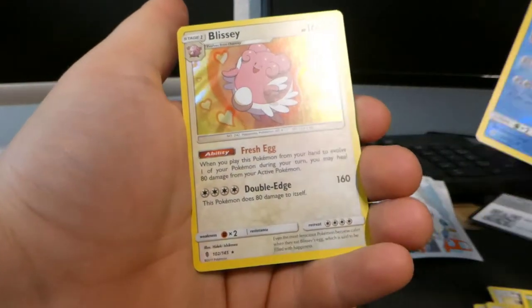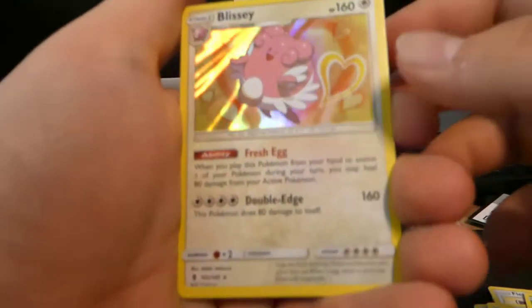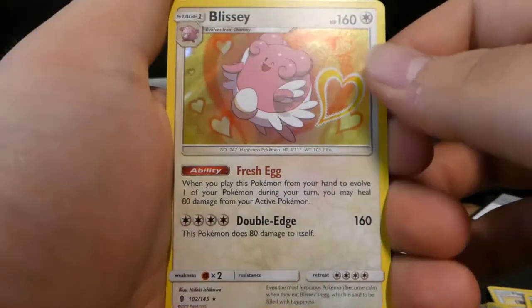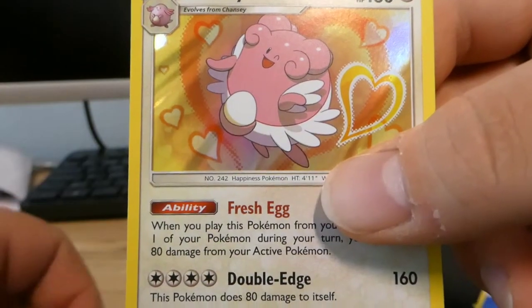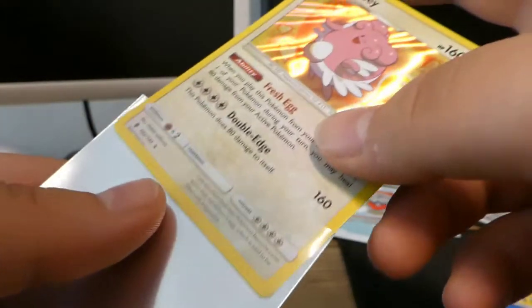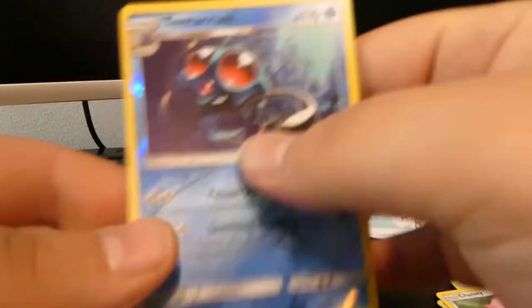We got a Garbodor, a Chansey, a Petilil, a Tentacruel, and — wait — there's something behind it. Look at this, it's a holo Blissey! That looks amazing. And the final card is a holo Chansey — that artwork, look at it! It looks exactly like the anime. Other cards are not exactly like the anime — for example that one looks way too badass — but this one is pretty cool.